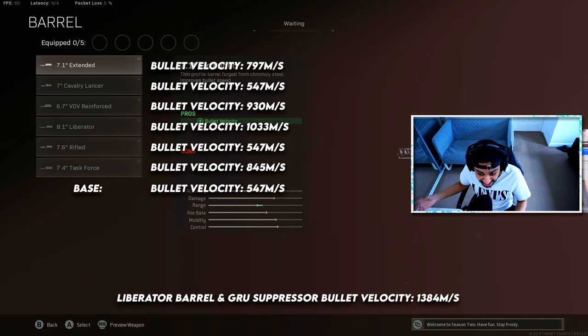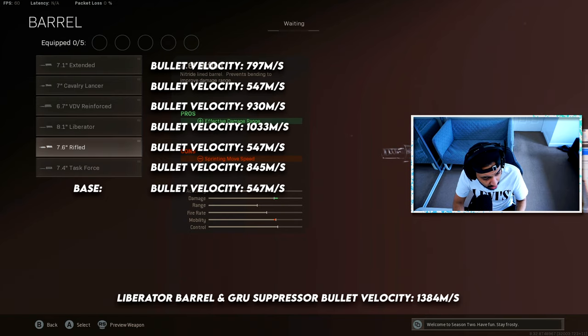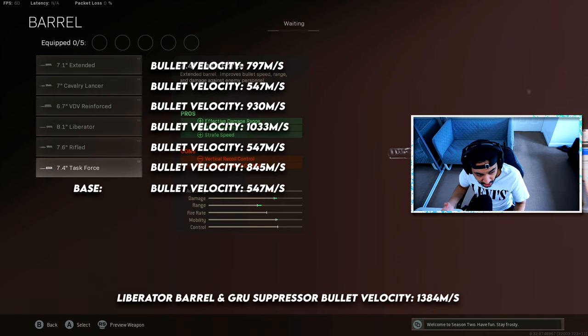The liberator barrel does the best in terms of bullet velocity at 1,033 meters per second — that's a ton of bullet velocity, especially for an SMG, and probably way too much in my opinion. The rifled barrel doesn't actually change your bullet velocity at all despite what it states in game. The task force barrel boosts bullet velocity to 845 meters per second. And combining the liberator barrel with the GRU suppressor gives you a bullet velocity of 1,384 meters per second — which is absolutely insane and better than some assault rifles and sniper rifles in the game.